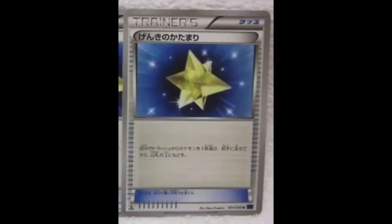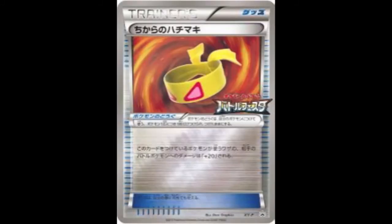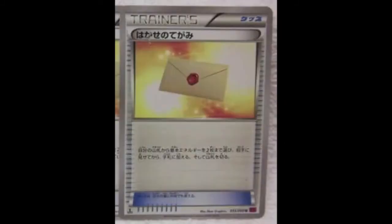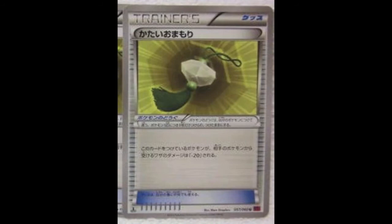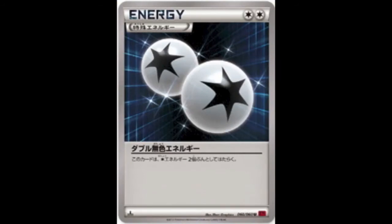That's it for the Full Arts. We've also got the item cards: we'll be getting Max Revive, Evolution Soda, Roller Skates, Muscle Band, Professor Sycamore, Team Flare Grunt, Rainbow Energy is coming back, Super Potion, Professor's Letter, Red Card, Hard Charm, Cassius, TNO, and Double Colorless Energy again. It's cool — it helps people who don't have them get them, since some sets may be out of print now.